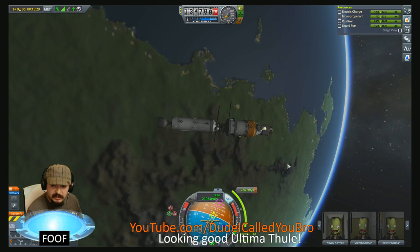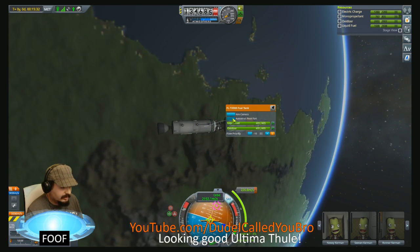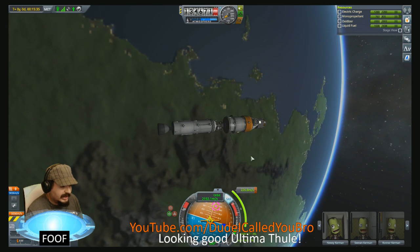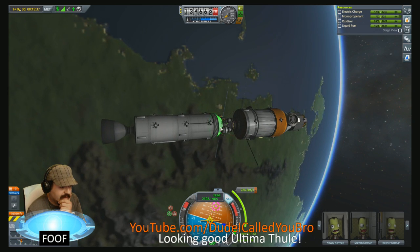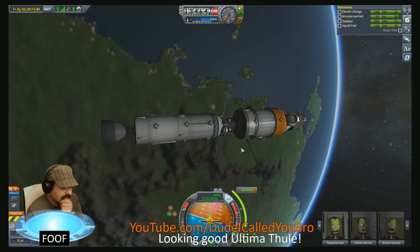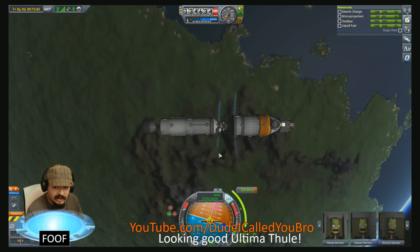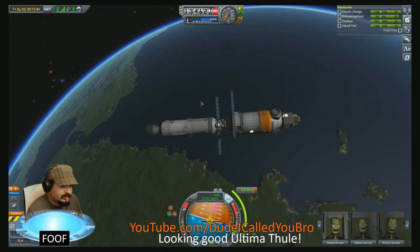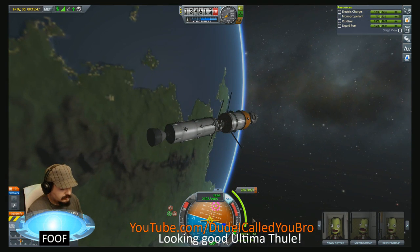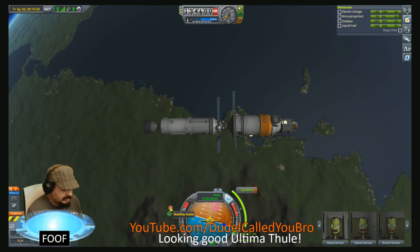Isn't that because of that one Mars lander that crashed because of a conversion error? That actually wasn't placed before that, so I don't know what their problem was. Because that actually came from early on — I want to say right when we were doing Project Paperclip and stealing those German scientists. Oh — I'm not facing the maneuver, I'm facing prograde. What am I doing?